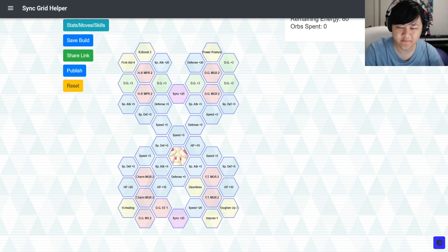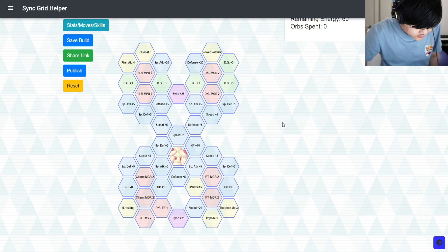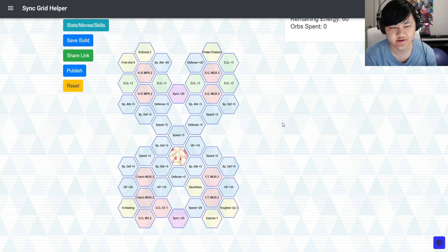So Dawn and Alcremie could fit many different and cool roles. Which is why the choice of Lucky Skill is really interesting, because if you're 6-star EX-ing your Dawn and Alcremie, you'd probably want to go for Crit Strike 2 — because with 6-star EX, you get that extra multiplier on your sync move damage.